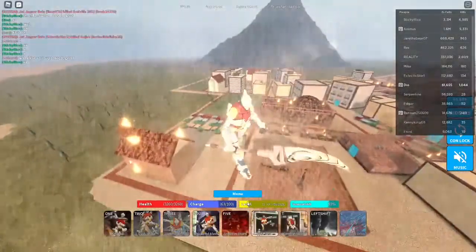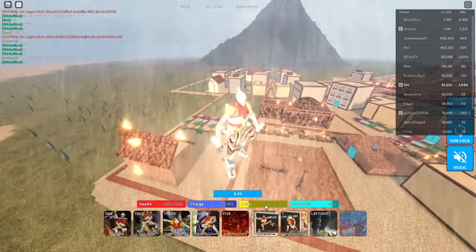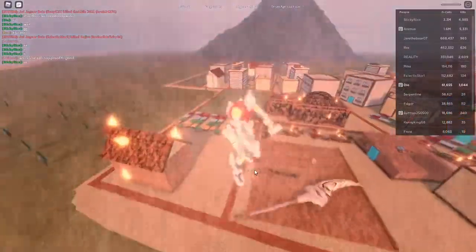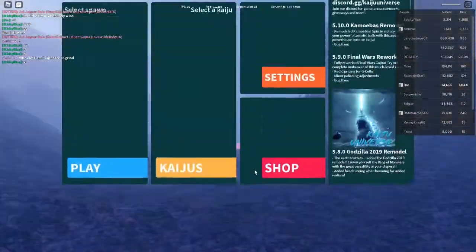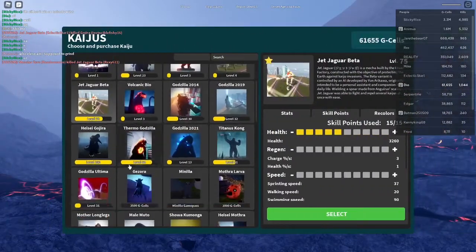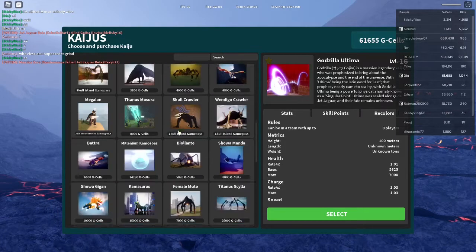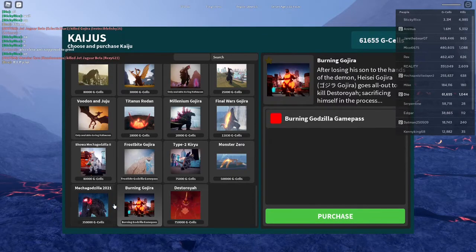After you have gotten your Jaguar to level 75, you want to go back and do something called G-Cell grinding. If you have, like me, 61,000 — as I already have Godzilla Ultima — I'm going to be using him for this grind. You can also use Destroyah.